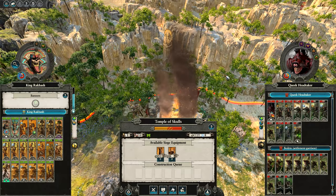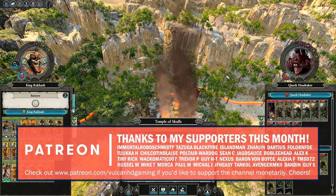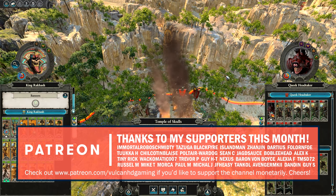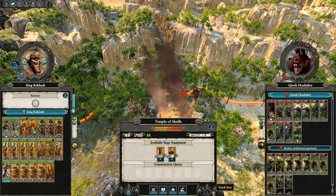Hello guys and welcome to episode 27 of my Total War Warhammer 2 playthrough, playing as Khemri on Very Hard difficulty. This is the Tomb Kings DLC and today we're going to start off by taking on Queek Headtaker at the Temple of Skulls after they previously took it from us. We have King Rackash here who should make short work of their army, so let's quicksave and fight it on the battle map.